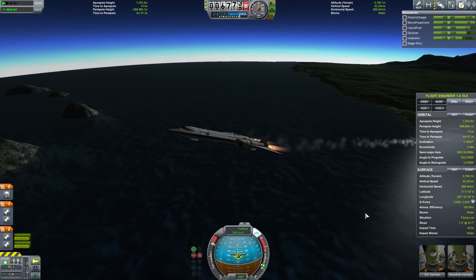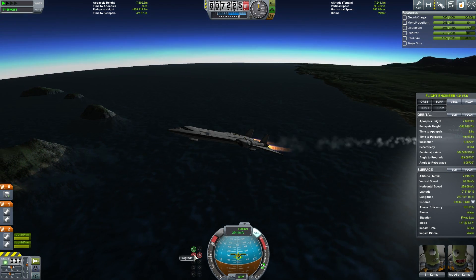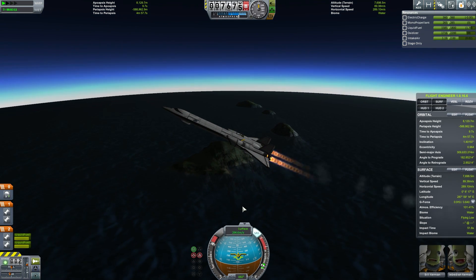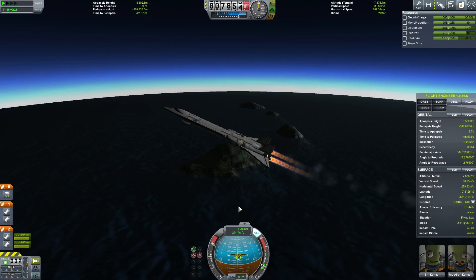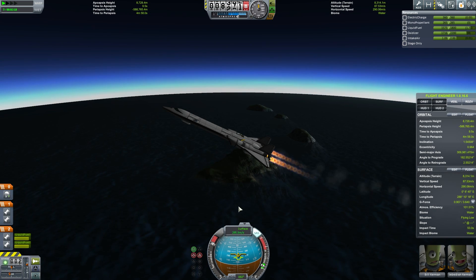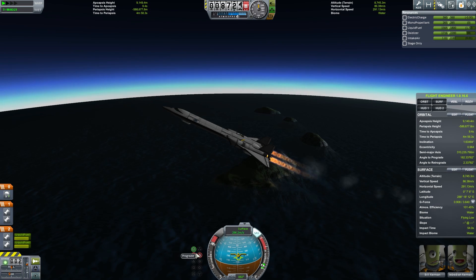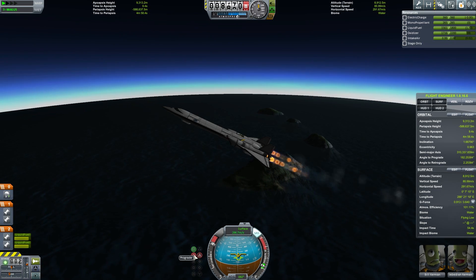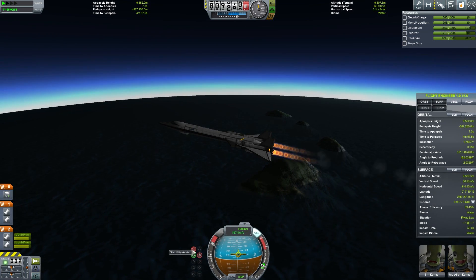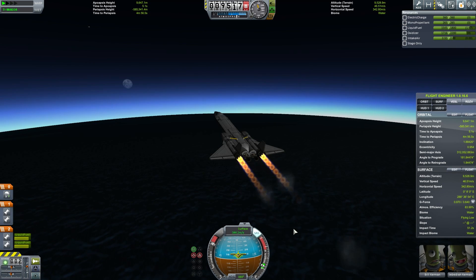Now the plan, as before, is that once we get close to the appropriate altitude for accelerating up to hypersonic speeds, we're going to hit the prograde button and that will begin to let our nose drop down. We're doing this because it will let the aircraft naturally level out. We're at about 8 to 9 kilometers — we're right in the region, so let's do that. Then once we get down to about 10 degrees, we'll tell our thing to start holding its nose up again.